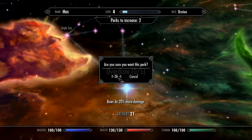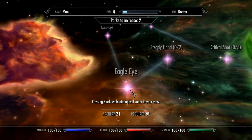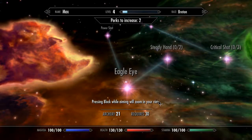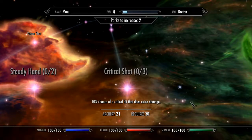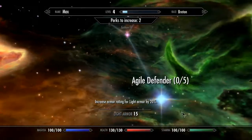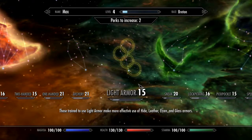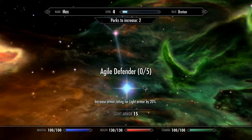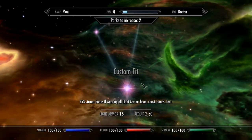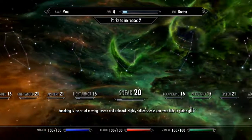Blocking is 25% more effective. Let's check two-handed, one-handed, archery. Overdraw — bows do 20% more damage, I like that. Eagle Eye — pressing block while aiming will zoom in your view, but I need 30 for that. Critical Shot — 10% chance of critical hit for extra damage, also needs 30. Light armor increases armor rating by 20%.